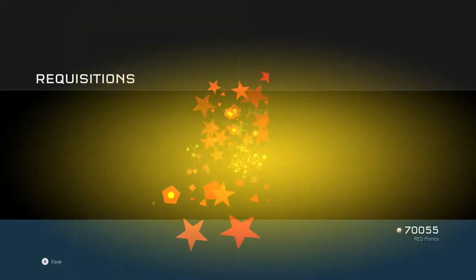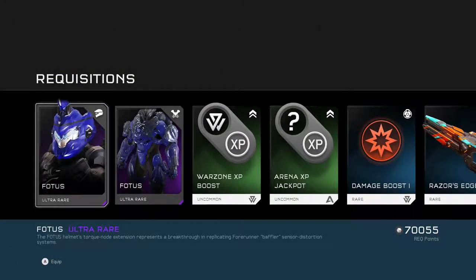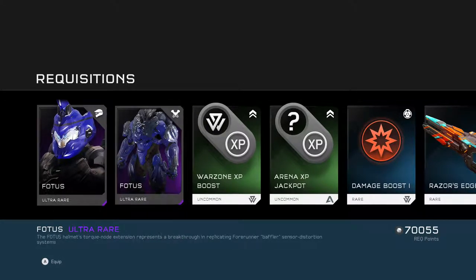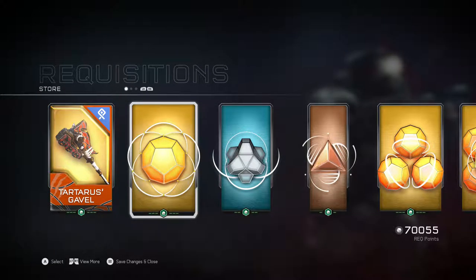Now we're on to our thirteenth gold pack. We got Photis and Photis — I dislike both of these armor types. And then of course, basic stuff.